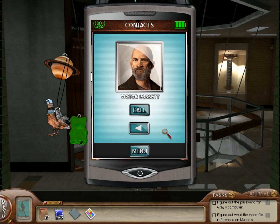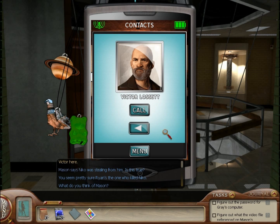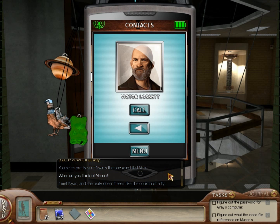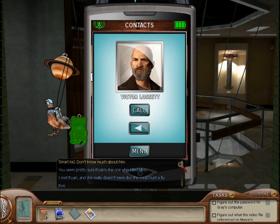Let's call Victor. Looks like a cheery fellow. Mason says Nico was stealing from him — is this true? No, because the work isn't Mason's to begin with. It's a little troubling that he views it that way. What do you think of Mason? Smart kid, don't know much about him. You seem pretty sure Ryan's the one who killed Nico. That's because she did — she made the part that malfunctioned and killed Nico, and confidentially, the police told me they're almost certain it's her. They just don't have enough evidence to get a conviction. Don't let Ryan's buddy act fool you — she's not who she seems.